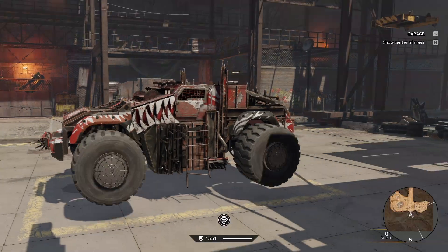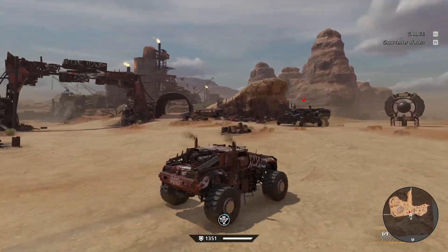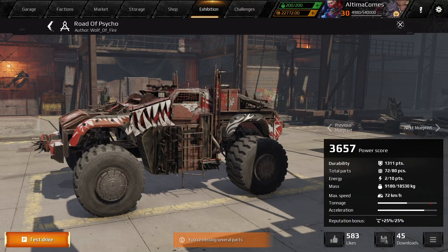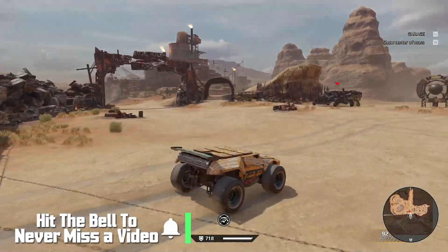Welcome back to Crossout. Man, there's some really cool looking designs in the exhibition this week. Some really awesome looking monster truck, off-roading, Mad Max, apocalypse looking stuff. I like it a lot. There's like this thing right here — look at this little crazy build. This thing just looks like a cool little race car, like a micro machine kind of.